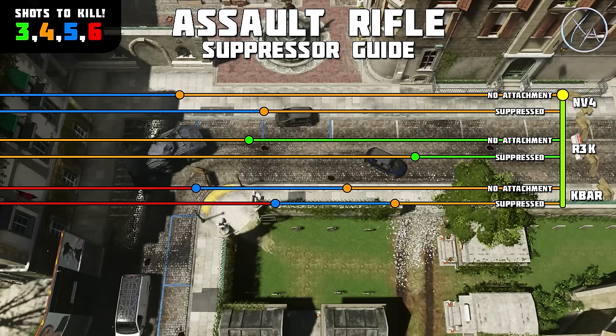Next up we've got the K-Bar. The K-Bar has a four-shot kill range, a five-shot kill range, and then a six-shot kill range. Its five-shot kill range is right around where the NV4's four-shot kill range is, and its four-shot kill range isn't really that great. When you slap a suppressor on there, it reduces that once again by about 25% for both of those ranges.